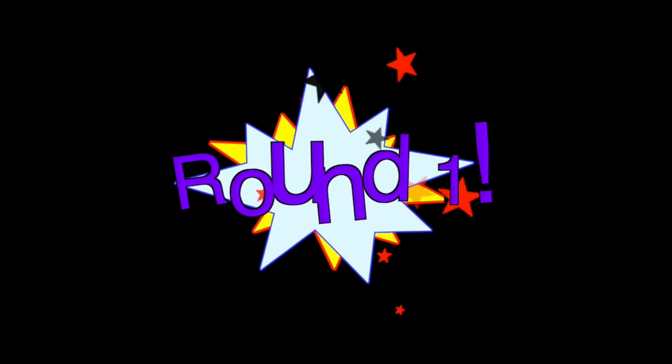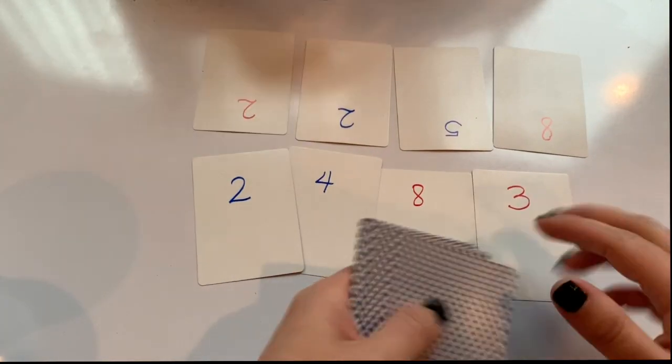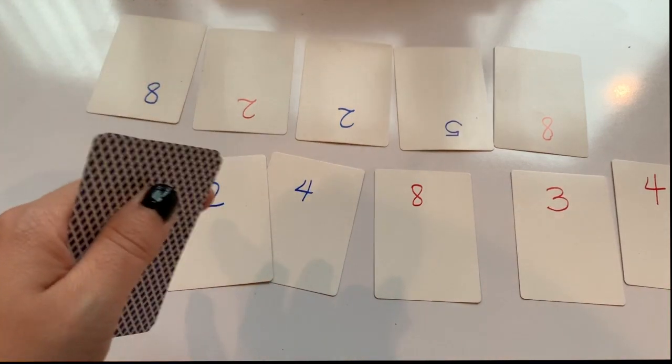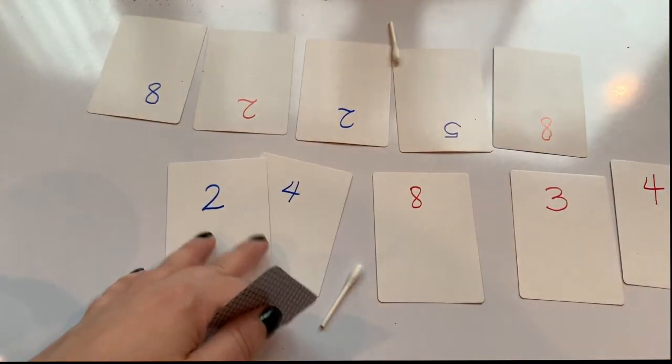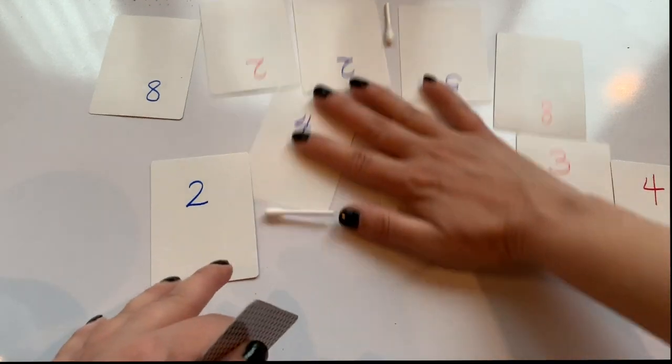Round one: we deal the cards and I see that I have 24,834 and he has 85,228. We place the commas in the ten thousands place, and player two wins all the cards.